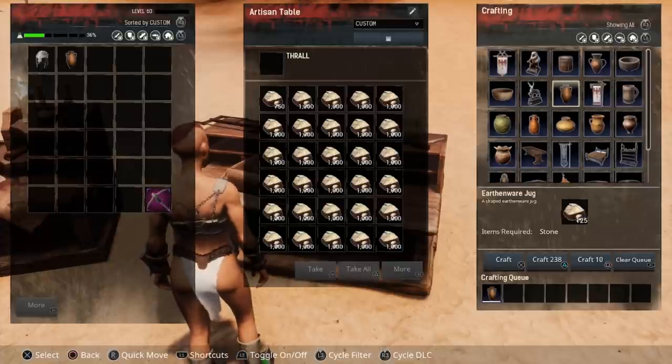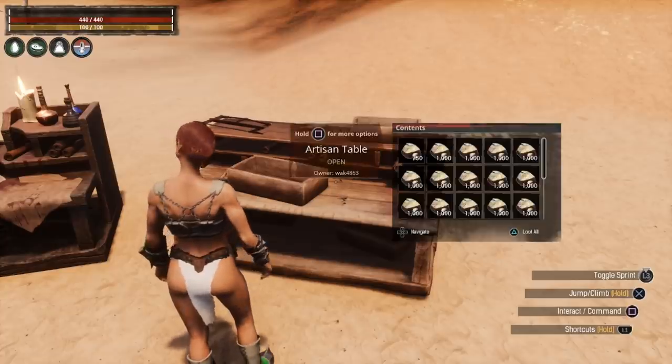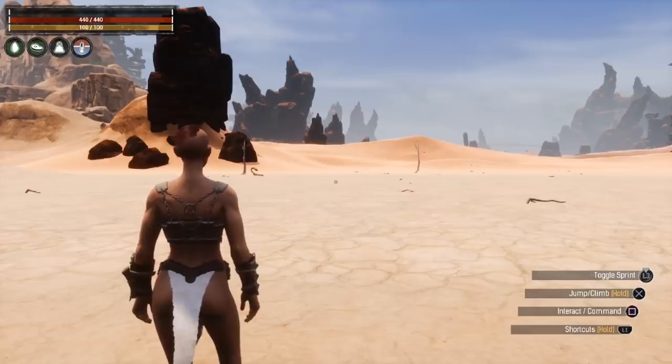But if you stay in the inventory it looks like the item is completely gone and you cannot find it. The workaround is to not look at the bench while you're crafting, or if you are looking at the bench, exit out and then go back in and you'll be able to see what you've crafted.